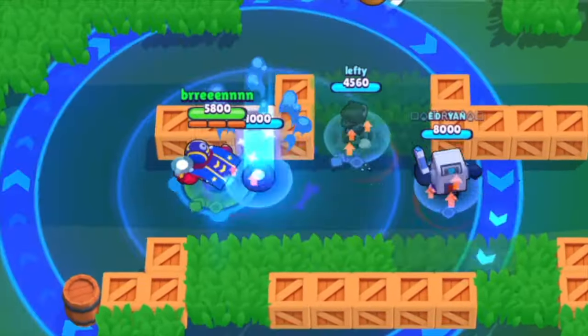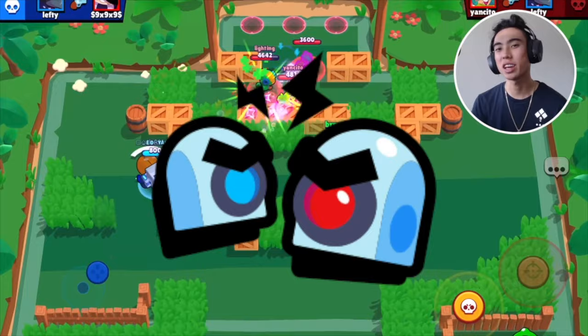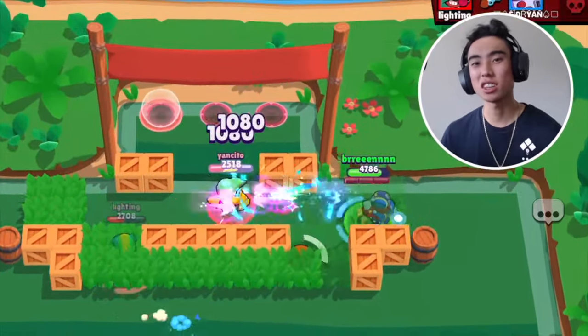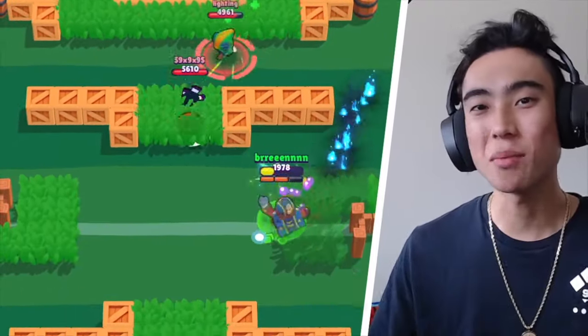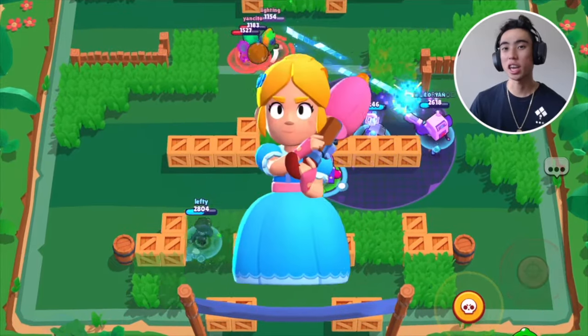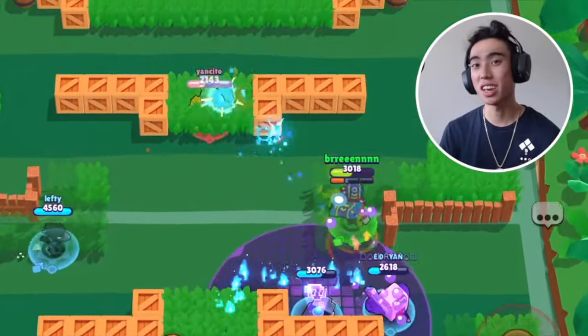When you're placing down your Speed Zone gadget, it's important you try to place it behind an obstacle or something that can protect it. Since it does have decay, it's going to be destroyed anyway, but you want to keep it alive as long as possible. For example, if you're playing Siege, it's great to use that gadget right at the start of the match. If Stu uses that gadget at the beginning of the game, you're going to get that speed boost and it's going to make it a lot quicker to get to the middle. This gadget can be super critical when needing to get back to the choke point or wherever you need to be going inside a game.